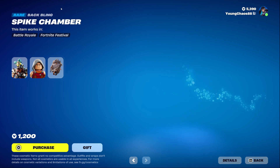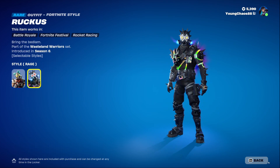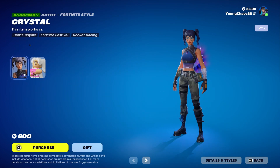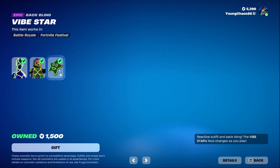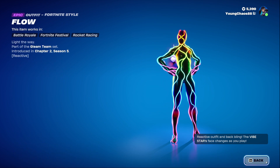Maven with a techie back bling is 1200 V-Bucks and also has that detailed LEGO variant. Ruckus with the Spike Chamber back bling is 1200 V-Bucks — the skin includes a certain rage variant, it's a pretty cool outfit. We also have Crystal returning — the skin has a secondary style which is kind of new, a prismatic variant, plus the detailed LEGO style.